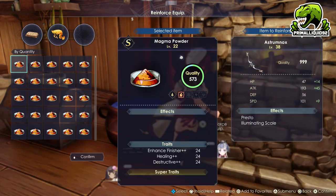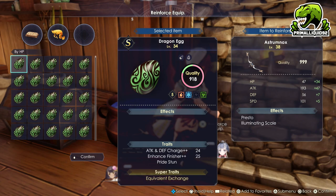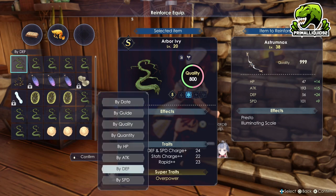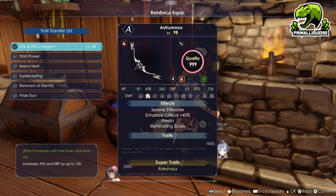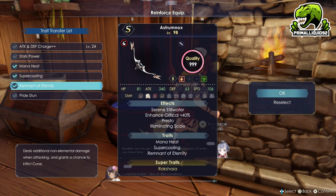Now we've got all of our effects on there. Now it all comes down to stats — you can focus on HP, attack, defense, or speed; it is entirely up to you. What I'm going to do is throw a Dragon Egg in there, simply because it gives a little bit of everything as well as a moderate attack increase. Now we just need to choose the traits one more time, which is going to be Mana Heat, Super Cooling, and Remnant of Eternity. We already have the effects and the super traits on there, so now we just have to confirm that build. And then we have it.